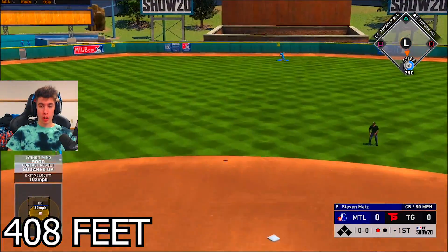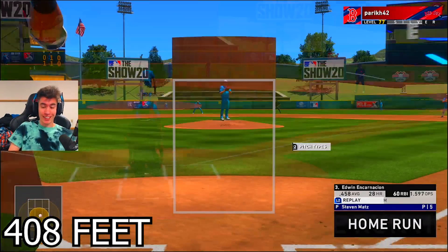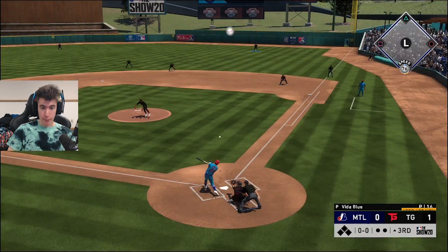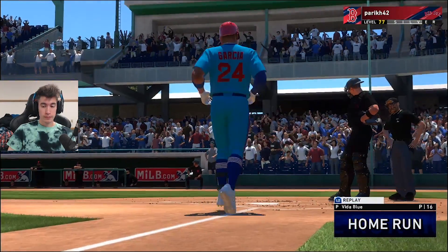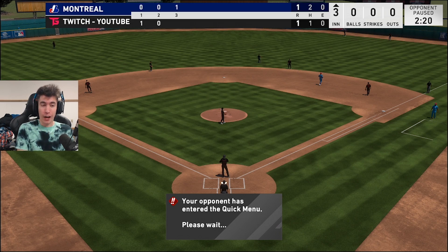Let's see how the invisible PCI goes for game number two. Nolan Gorman — solo home run! One down in the bottom of the first, we're up 1-0. Six outs away from going 4-0 with this team. Both teams had a 1-2-3 second inning, so we're heading into the top of the third. I'm going to give Vida Blue the ball until he gives up a hit, then we're taking him out. The game is tied heading into the top of the third — at least we get more at-bats using no PCI.